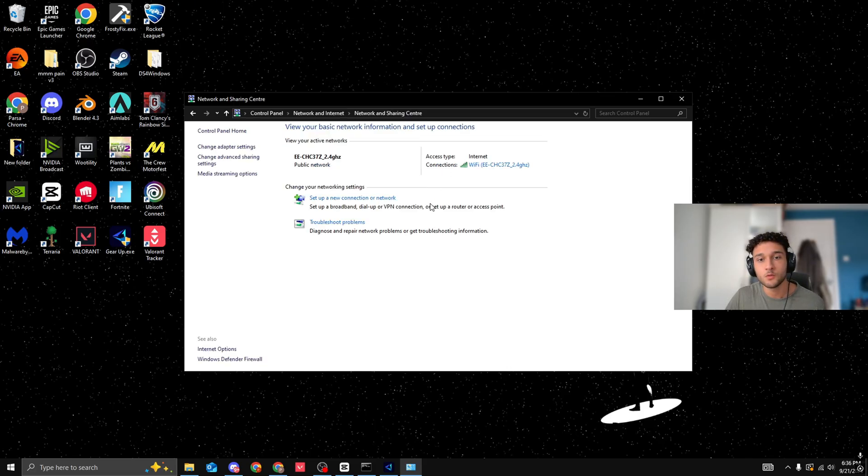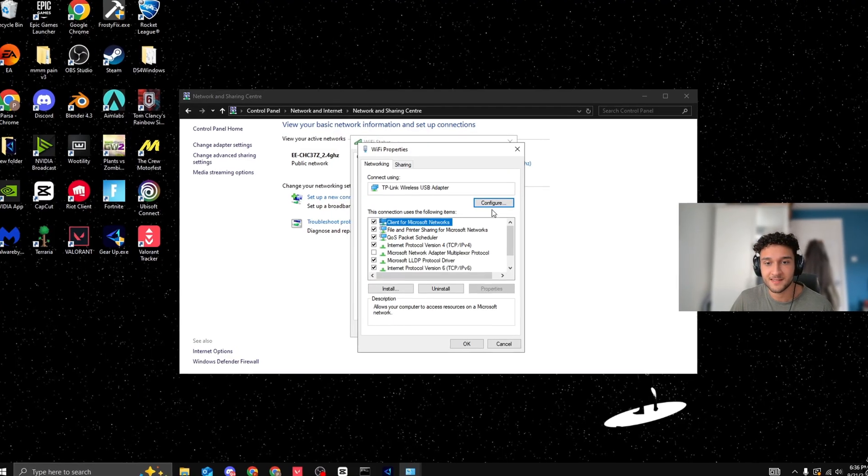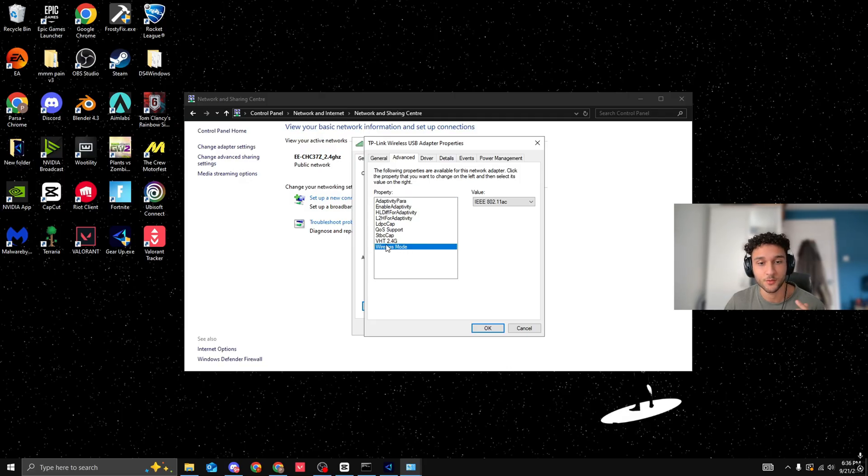Once on Network and Sharing Center, click the connection hyperlink — this works even if you're on Ethernet. Click Properties, then Configure, then go to the Advanced tab. From there, find Wireless Mode. This is how your PC decides whether to use 2.4 or 5 GHz. Sometimes it chooses 2.4 because it's simpler to connect to, and if you're on Auto that's not ideal. Set it to IEEE 802.11ac for 5 GHz and press OK.